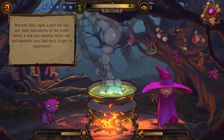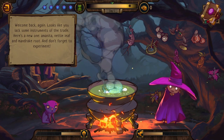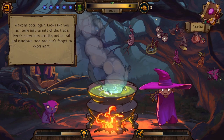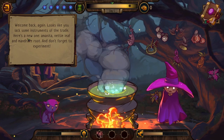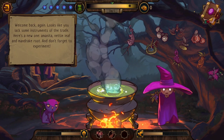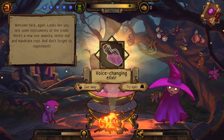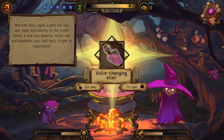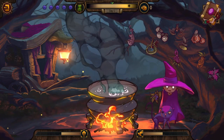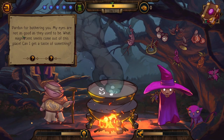Experimenting right away: goat stool, bat wing, portobella, amanita, mandrake — and nettle leaf unlocks our first new potion: the Voice Changing Elixir! That sounds really good. An elderly visitor arrives: 'Pardon for bothering you, my eyes are not as good as they used to be — what magnificent smells come from this place, can I get a taste of something?'